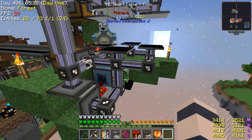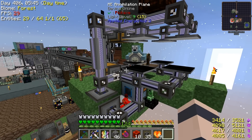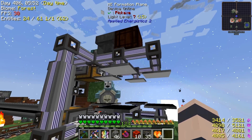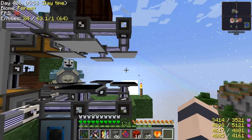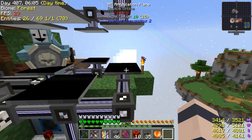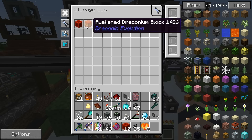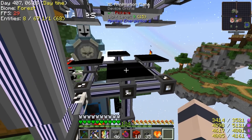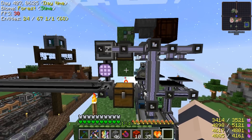We built this machine together during the episode — it took about 15 to 20 minutes of video — so I'll just summarize it. Basically this is for making awakened draconium automatically. We place the charged draconic blocks in these four spaces, and then the annihilation planes break them after they convert to awakened draconium. They go into this chest via the storage bus filter which only accepts those two block types.